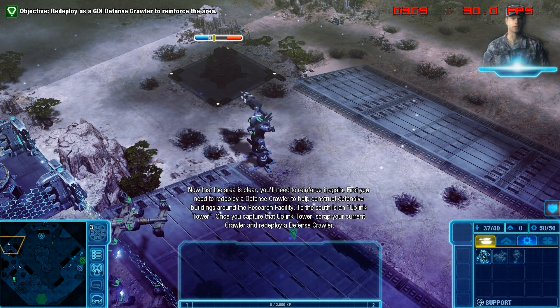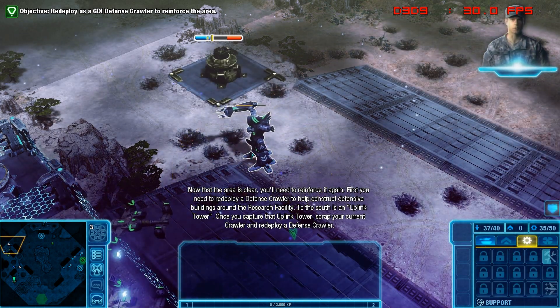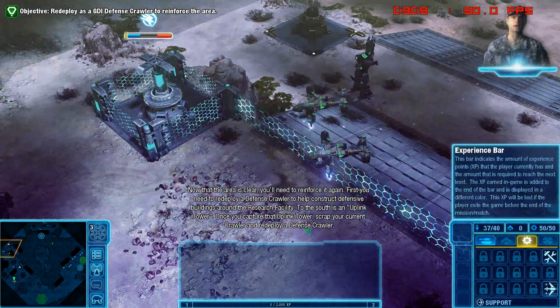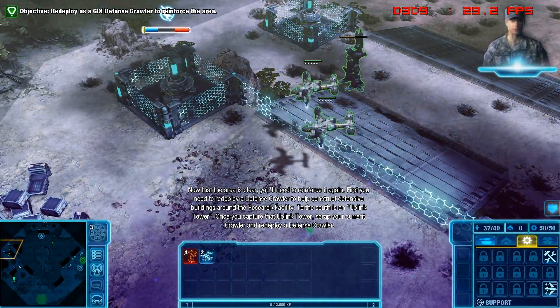Now that the area is clear, you'll need to reinforce it again. First, you need to redeploy a defense crawler to help construct defensive buildings around the research facility. To the south is an uplink tower. Once you capture it, scrap your current crawler and redeploy a defense crawler.